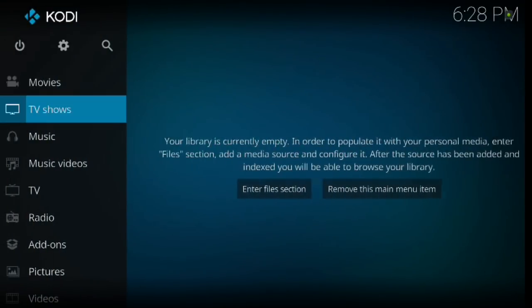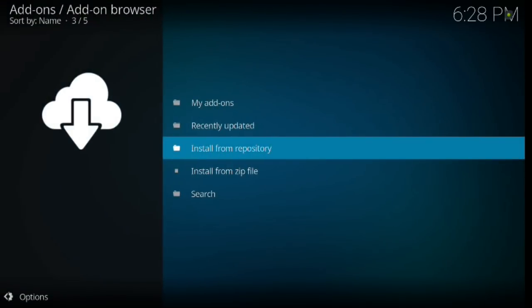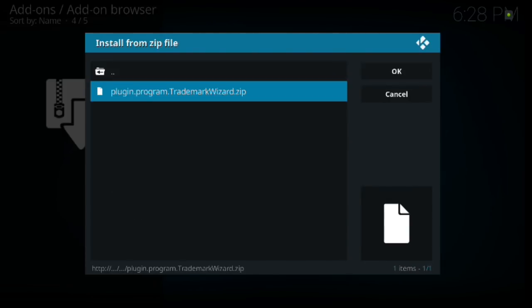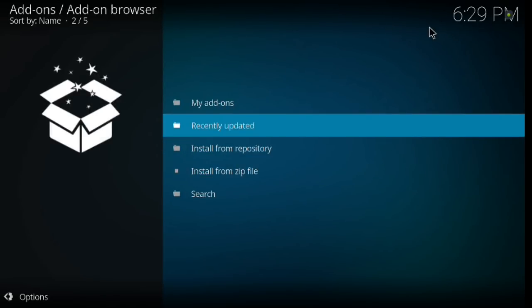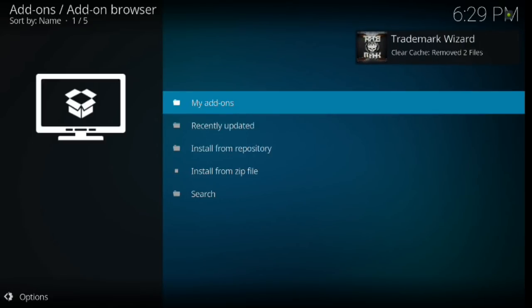Backspace twice, scroll down to Add-ons, click Enter, then go up to Install Box and click Enter. Then Install from Zip File, select the name you gave it — which was 'repo' — and scroll down to the plugin program trademark-wizard zip. Wait until the install notification comes up that says it's been added. If you go into My Add-ons, backspace out to the main menu, it will show you it's currently downloading add-ons. There it is — Trademark Wizard add-on.